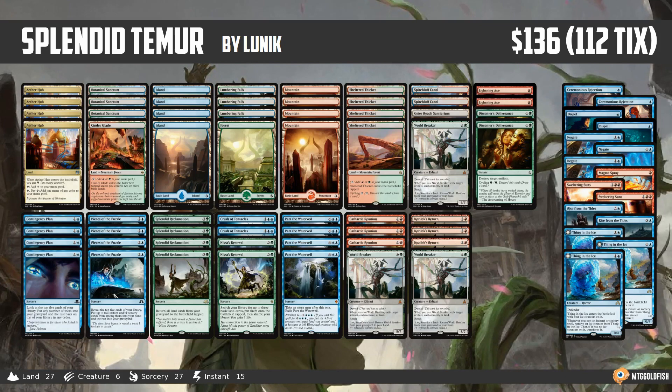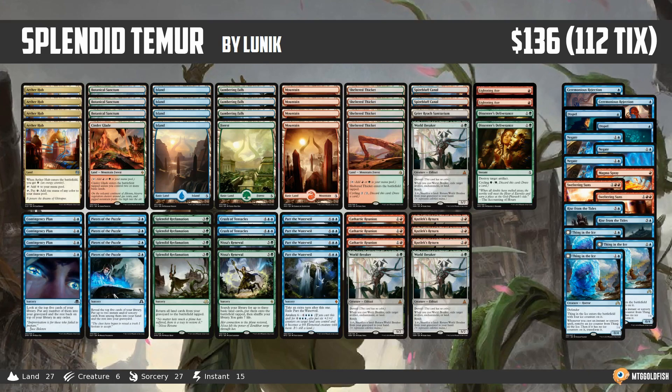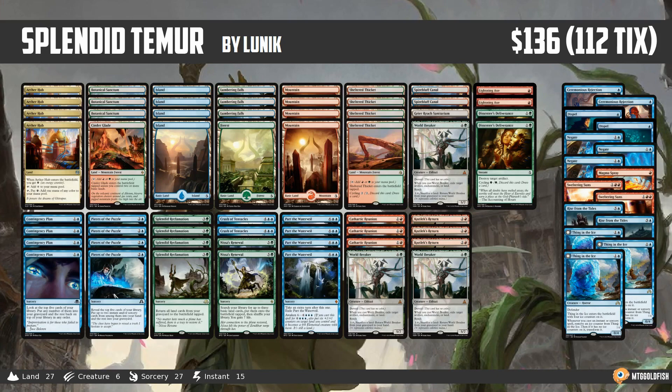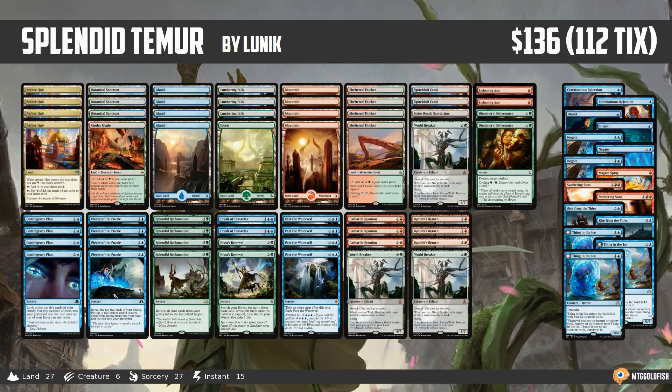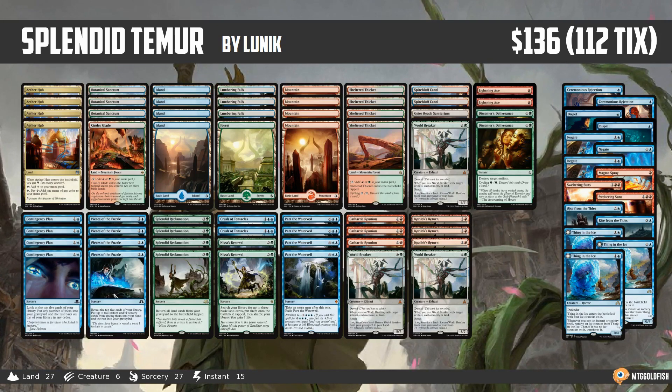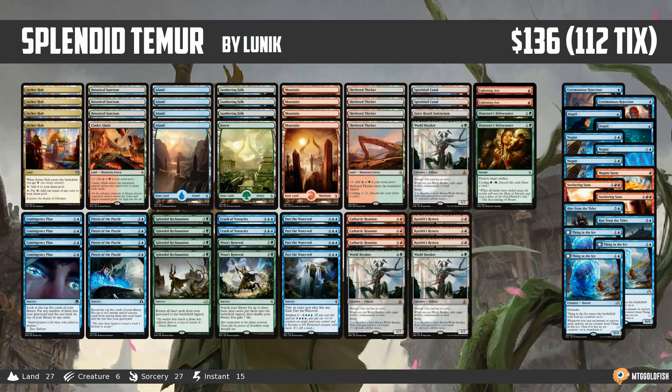Tuesday means it's Type 2 or Standard Tuesday, and we have a super spicy list to check out this week. Standard might seem kind of set — we see a lot of Aetherworks Marvel, Zombies, Mardu Vehicles, Blue-Red Control — there's a bunch of big decks, but there's still some super spicy interesting stuff going on just below the surface, like today's deck, which is Splendid Teamer, and comes to us from Lunik, who took it to a 5-0 finish in a competitive Standard League on Magic Online.